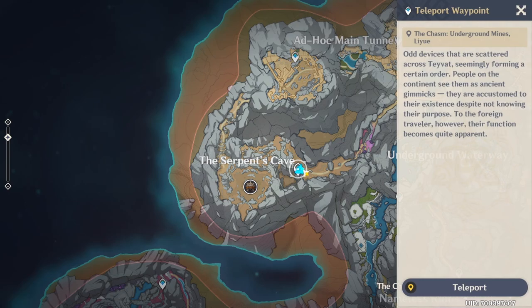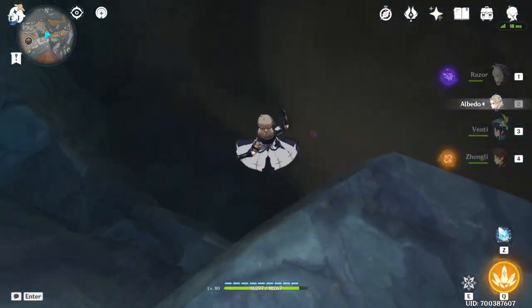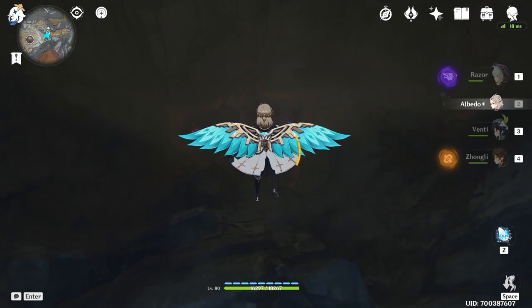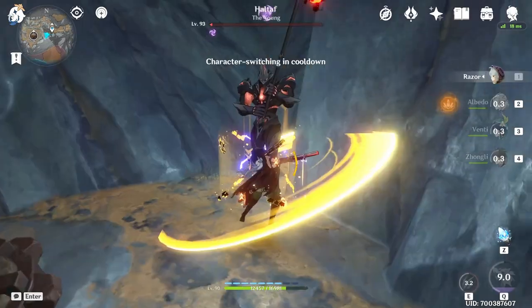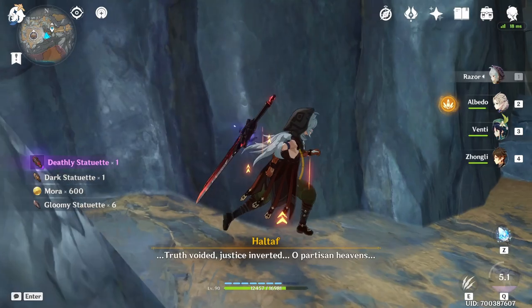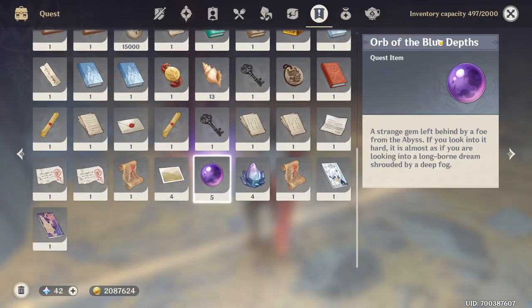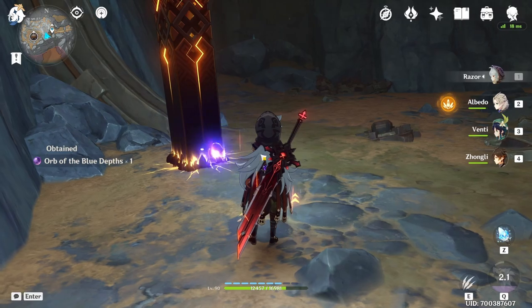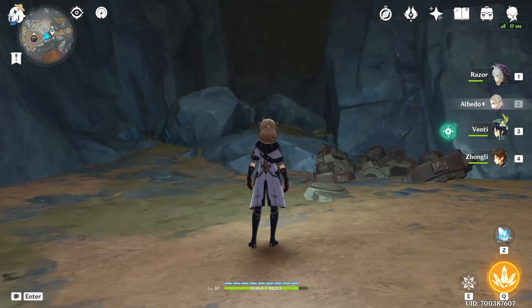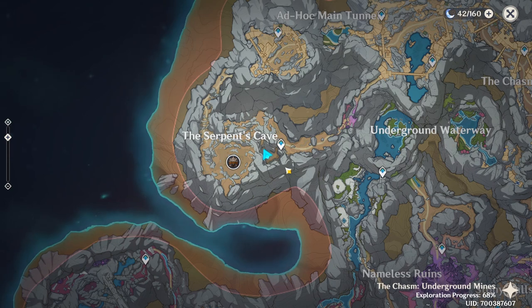For the first one, we're going to come over here to where the boss is — the Serpent's Cave teleport waypoint — and we're going to go down here. There's going to be an enemy down there and we're going to need to defeat him. After you defeat the first one, we're going to get some items and one more orb. I had four before, now I have five. After you defeat the first guy, we're going to get a key located somewhere around here. Just follow the path I'm going to show you and you'll get there easily.